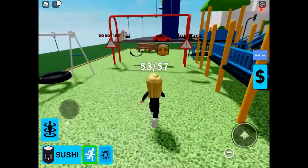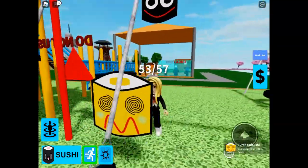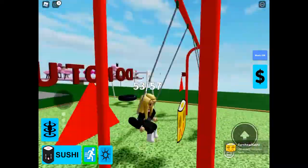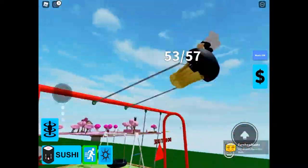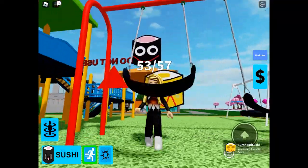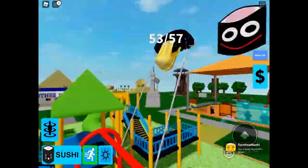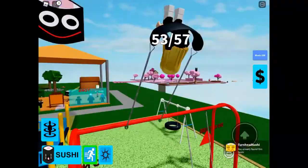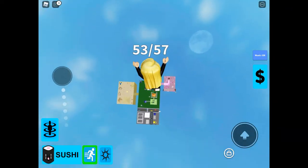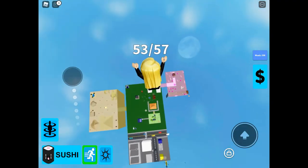Jump back on the swing because we're going to go for giant sushi. This is just how I got it, and the developer has said there are multiple ways of getting it. It took me quite a few attempts this way, not going to lie, but it was the way that worked for me. You've just got to fling yourself off at the right time, and then you can land on the kind of ceiling of spawn.